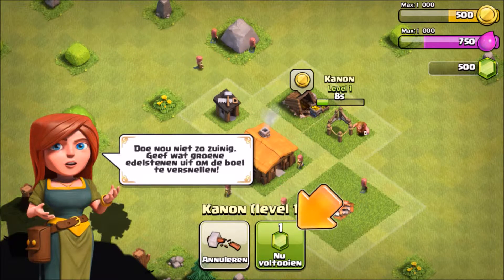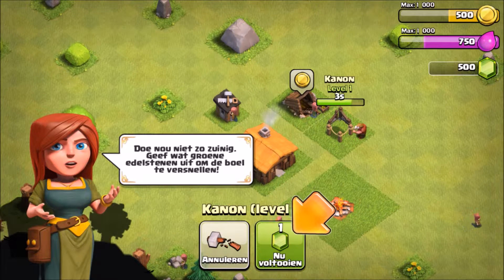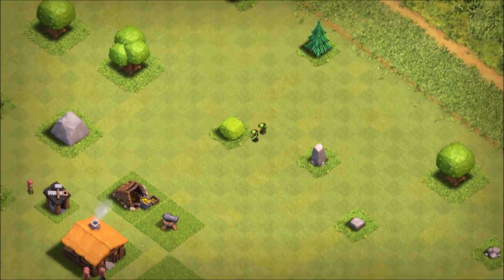Don't jam it, just wait 10 seconds — it's wasted gems. When the cannon is done the goblins are gonna attack us, so the cannon is gonna destroy them all. It's really powerful, don't worry.